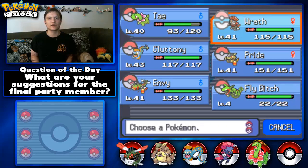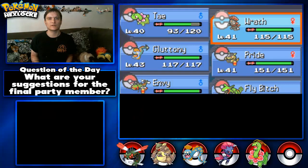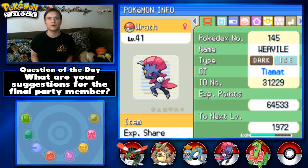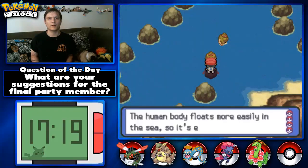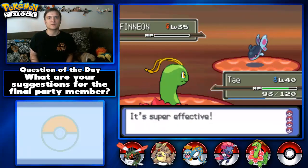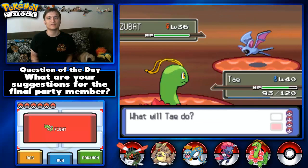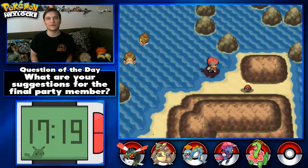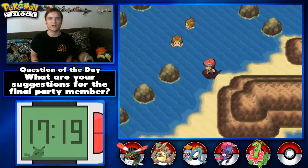I'm going to grab this item and give it to Wrath. That's all she had — just a Finneon. Wow. And we get a Zubat encounter — not catching a Zubat. Sorry to any Zubat fans out there. Mothim's not really that great either. We've already got technically two bug-flying types because of the shiny I found.